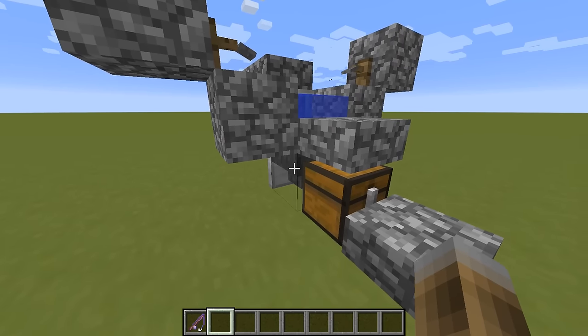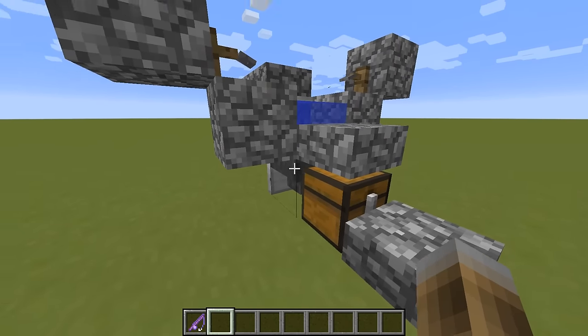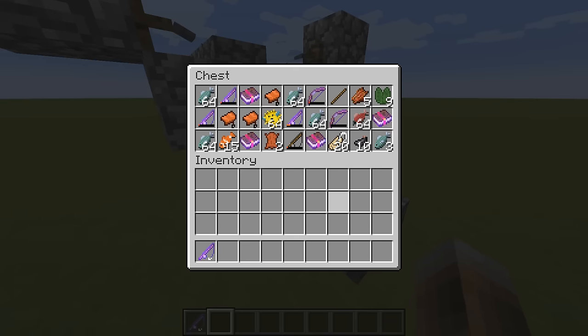Below the water we also have a hopper to collect the fish, it leads into this chest here. And there we have all the good loot: fishing rods, enchanted books, Frost Walker 2, saddles, name tags, lily pads, bows, and of course fish — all the stuff you get from fishing.